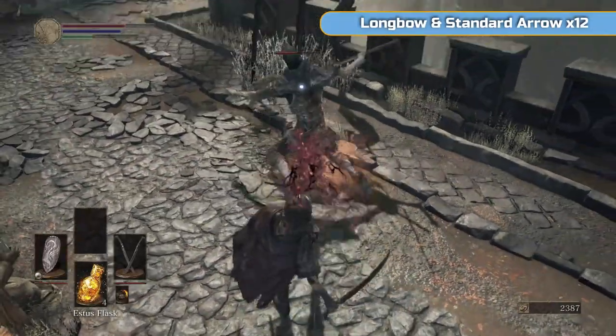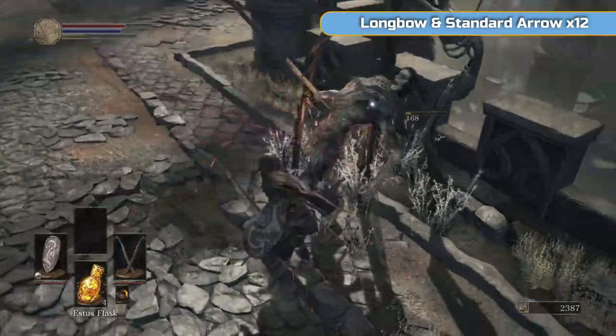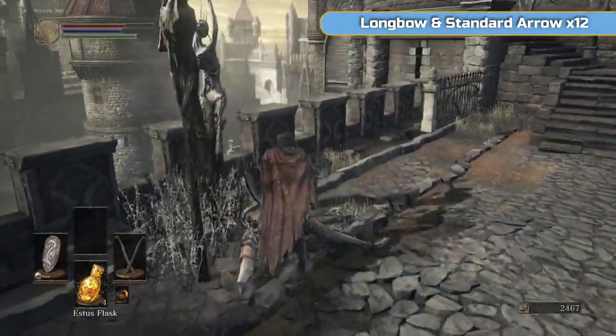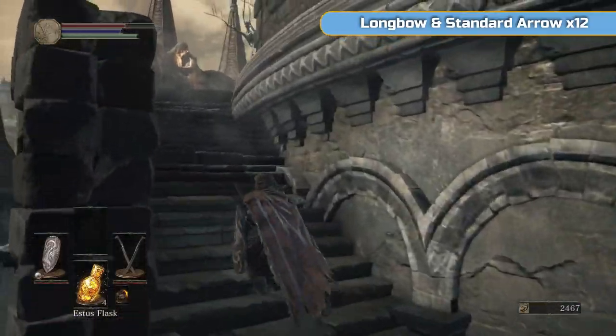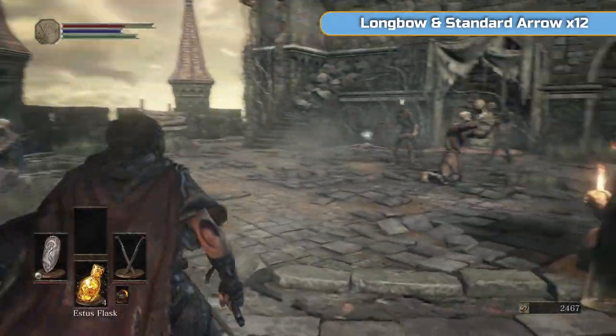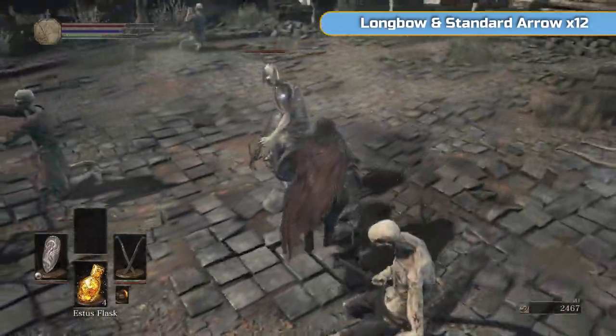That was a terrible dodge. So we've got the sort of bigger enemies now. What I like to do with these is try and get behind them and then backstab them. And then I'll do a charged R2 to get in a load of damage as they're getting up. So as soon as they hit the floor, if you stand behind them and charge your R2, you'll get a decent amount of damage on them.